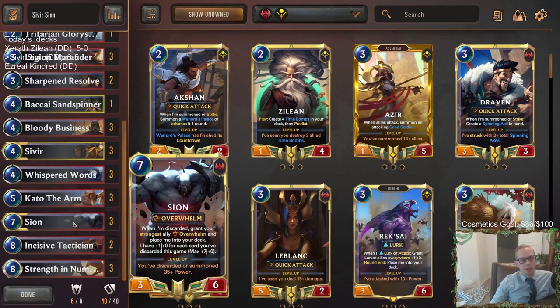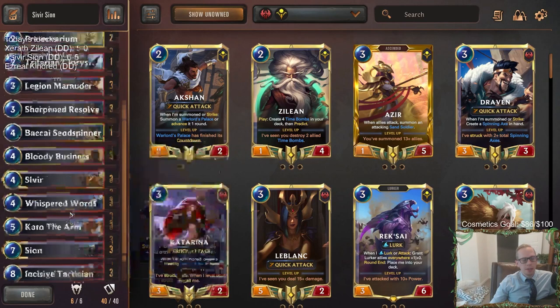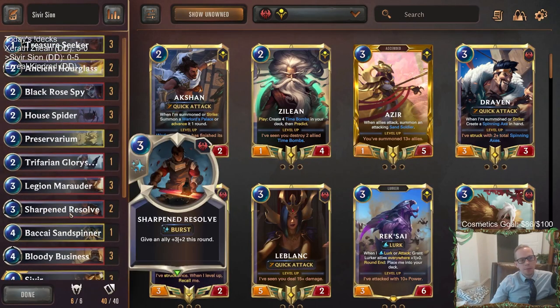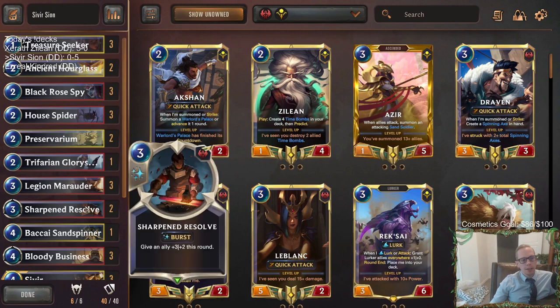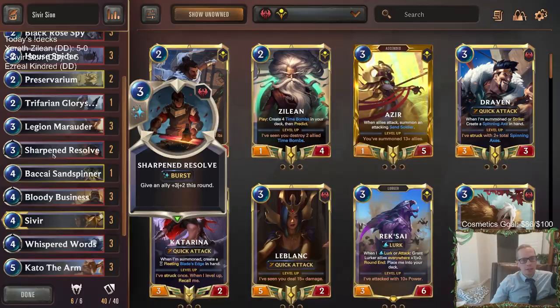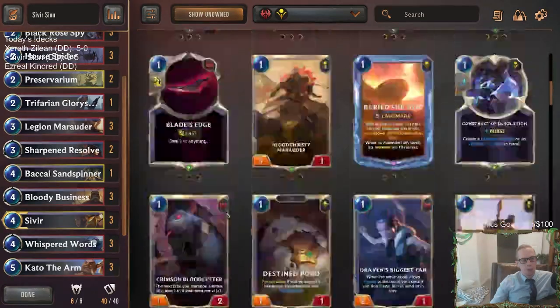Scion didn't really look so good in this deck. We struggled to level up Scion, and even when we did have leveled up Scion, it wasn't really interacting with the opponent enough. Sharpen Resolve also didn't look so great - that +3/+2, I was hoping it would do a little bit more but it just traded with cheaper spells from the opponent. I think if this was Whirling Death, that would have helped with more interaction and strikes - so I think Sharpened Resolve should be Whirling Death.